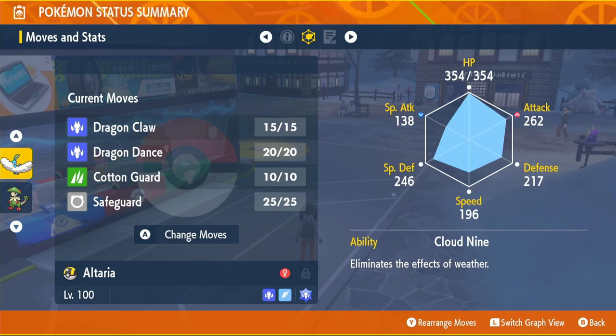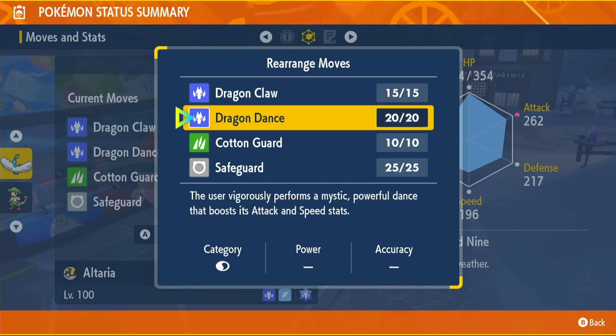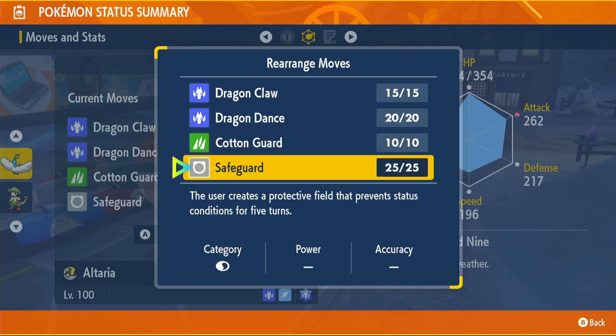Our DPS moveset is Dragon Claw, Dragon Dance, Cotton Guard, and Safeguard. Dragon Claw is our main attacking move — a strong Dragon-type move with 80 power and 100 accuracy. Dragon Dance is our setup move, increasing Attack and Speed by one stage each. Cotton Guard increases our own Defense by three stages, which is what makes this Pokémon so good against physical attackers. Safeguard prevents status conditions for five turns — no sleep, no poison, no paralyze, no burn — which is amazing for certain Pokémon like Amoonguss and Breloom that both have Spore.